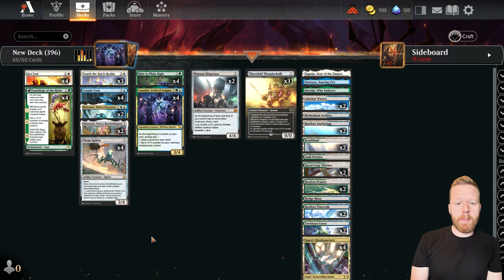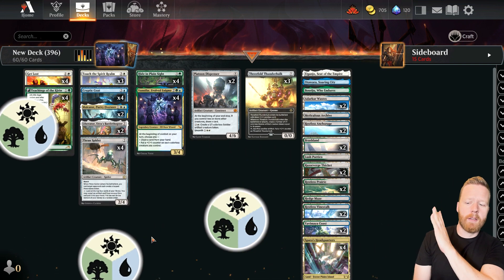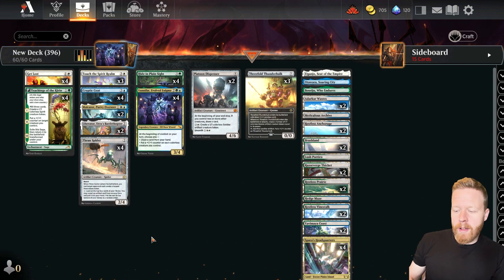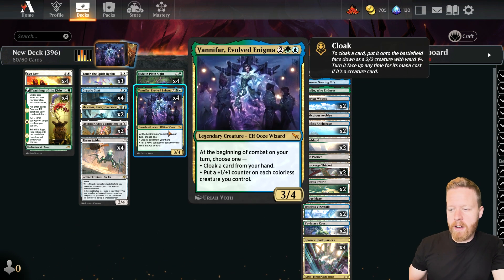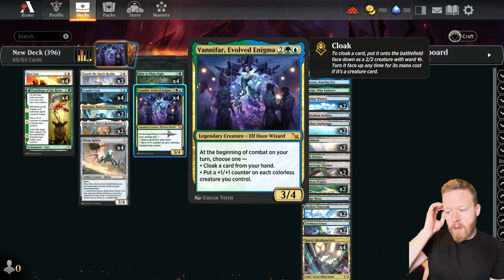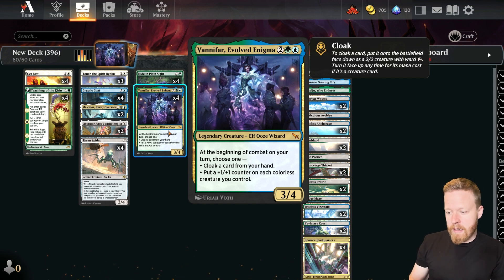Hey guys, today we're playing a little bit of Bant mana. This is a bit of a weird one that I've created. I wanted to try and build a deck using Vanifair Evolved Enigma. This is a four mana 3-4 from Karlov Manor. At the beginning of combat on your turn, you can choose one: either cloak a card from your hand, putting it face down as a 2-2 with Ward 2 that can be flipped up later, or put a plus one, plus one counter on each colorless creature you control. I wanted to make a deck that could take advantage of that plus one, plus one counter ability the best I could.